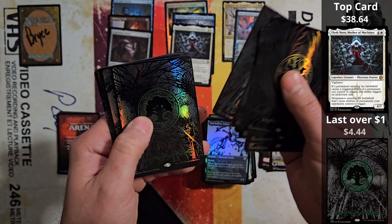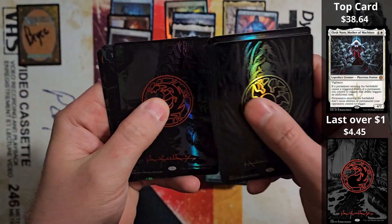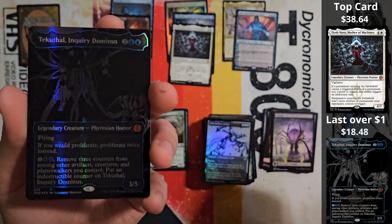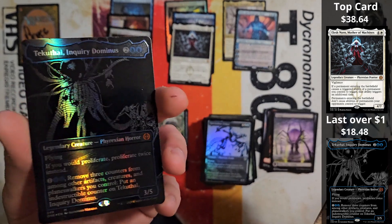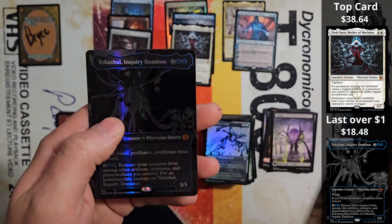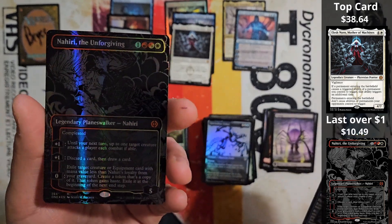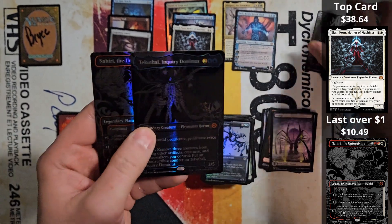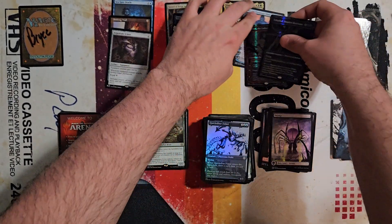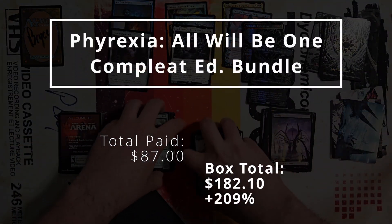Alright, here we are. Your first Mythic is another Techethal — not a bad hit, definitely not. There are worse hits you can get. Can we double up and get you a Double Elish Norn? And a Traxa? Come on. Oh, Nahiri. You know what, though? Still not a horrible couple of Oil Slicks. And I think, considering what you got in the rest of your box — damn, Bryce — I think you crushed it. I think you had an absolutely amazing box, such a good opening.